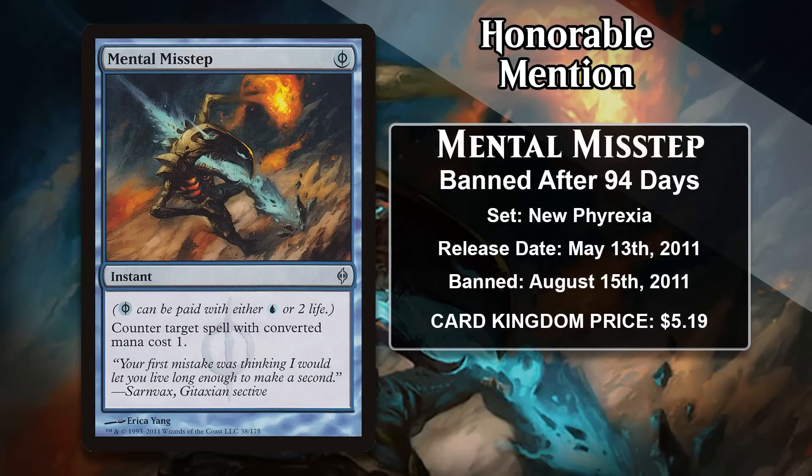There's also Mental Misstep, which got banned in Modern just 94 days after being printed in New Phyrexia. Misstep costs 1 blue Phyrexian mana, which means you can either pay 2 life or 1 blue mana for it, and it can counter a 1-mana spell. While the restriction might seem significant, you'd be surprised how many things Misstep can counter, especially in formats like Modern, Legacy, and Vintage. The fact that Misstep costs Phyrexian mana effectively made it colorless and free.